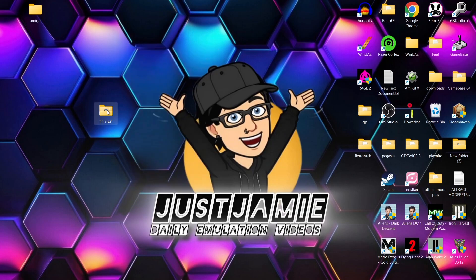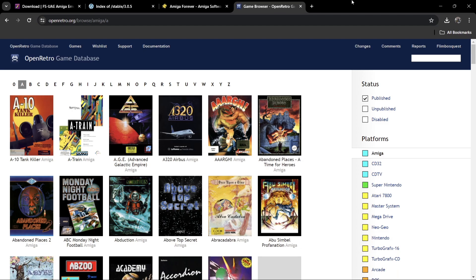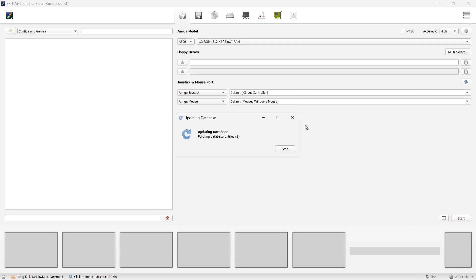Open FSU-AE and you'll find Arcades and Launcher. We can't use Arcade yet because we haven't imported any games, so go to Launcher first. Inside FSU-AE, go up to the Amiga tick at the top and select Login/Register. You need to sign up with the Open Retro Game Database — it works alongside FSU-AE to get artwork and information for your games. Log into your Open Retro account; once done, it will say 'Updating database' which can take a minute or two.